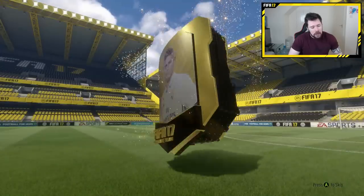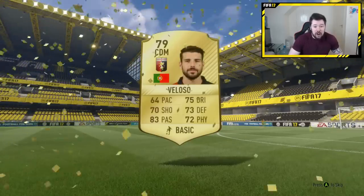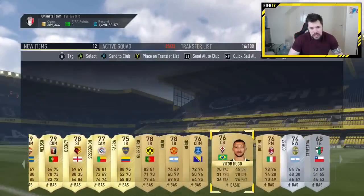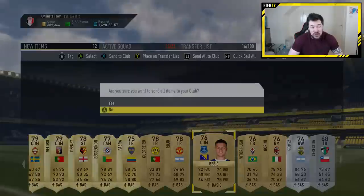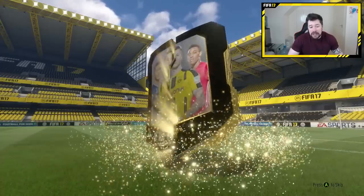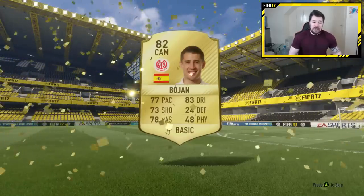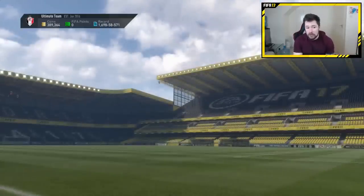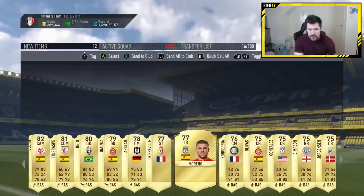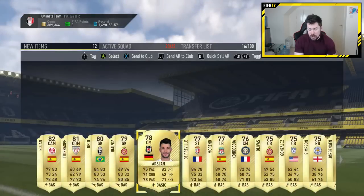We'll start with the Prime Gold Players Pack. No walkout — that's not too bad though. I kind of just need players to either sell on, get some good value out of, or use for the SBCs. The fact that our highest rated card here is 79 doesn't bode very well. Hopefully we get some nice players to use in the SBCs. We actually get one rare silver and two silvers. We've also got this 50k pack that is untradeable, picked up from the offline tournament. All of the players in this pack can be used in SBCs because they're untradeable.